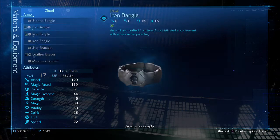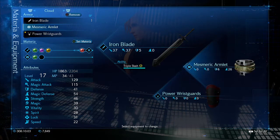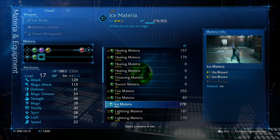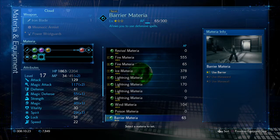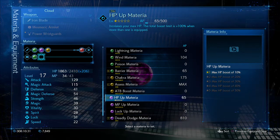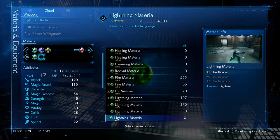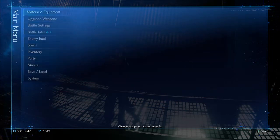You know what? I'm going to put it on Cloud. 10's not that bad, and I'm sure we'll make that defense back at some point. I'm going to stick that on Cloud, which gives him an extra materia slot as well. So what do I want to give you? Fire, healing, assess. I could give you a wind, or poison. No, I'm going to give you this lightning materia. That's what I'm going to do. That'll do.